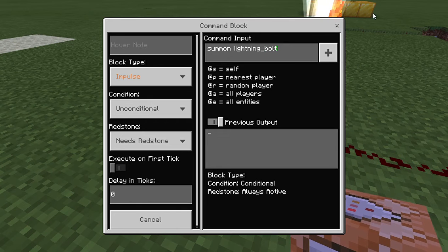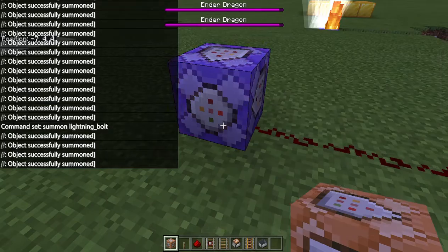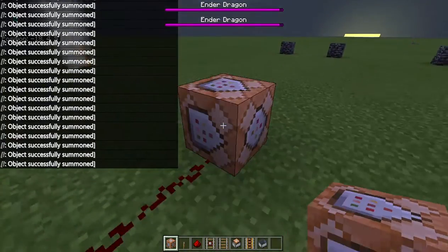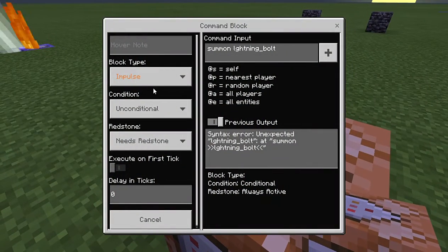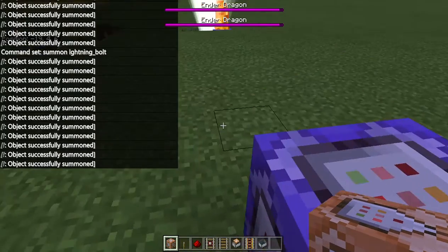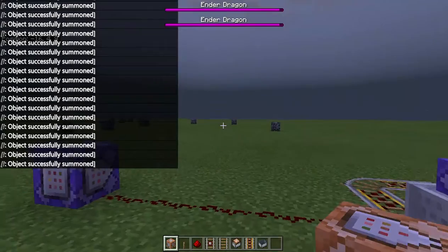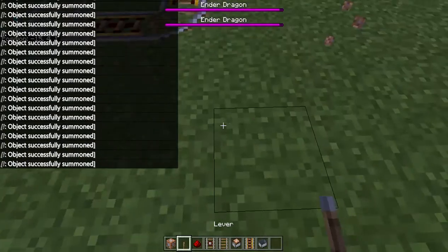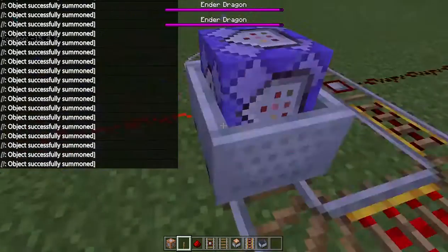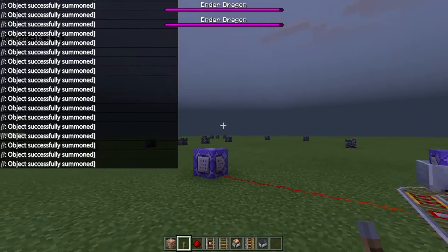If you type in that command, I'll do mine as impulse — you guys can do impulse if you want. If you know how to use chain you can do chain; I don't know how to use chain, so comment down below how to use chain. Okay, so I'm going to start it up. You want to have your switches and activate these, then it'll start going and make lightning, as long as you have your command set. Then you're going on like I did on this one.